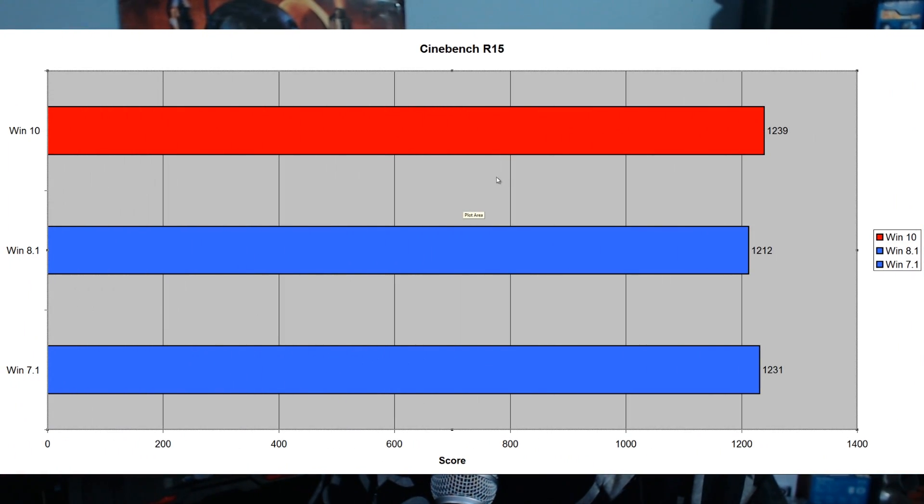Moving on to Cinebench R15 — this is where Windows 10 actually came out on top. It scored 1239 points versus Windows 8.1 at 1212 points versus Windows 7.1 at 1231 points. I'm glad to see Windows 10 won this benchmark; that's really good news considering the OS is still in beta.